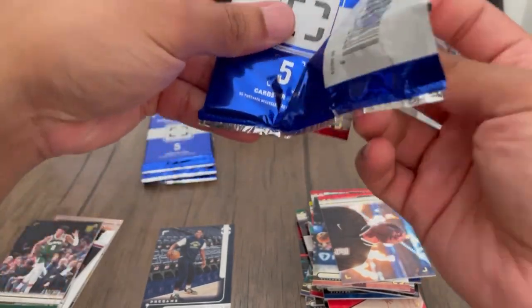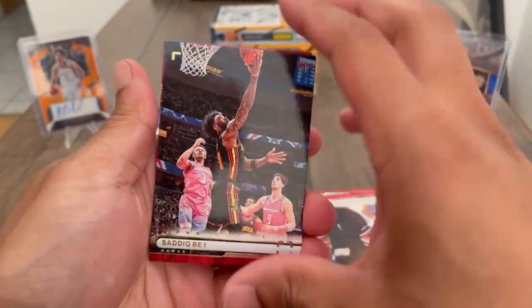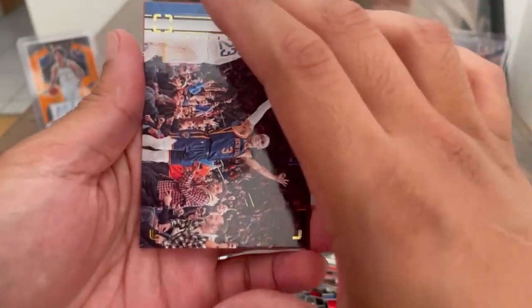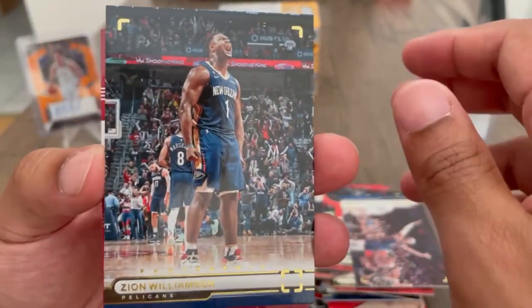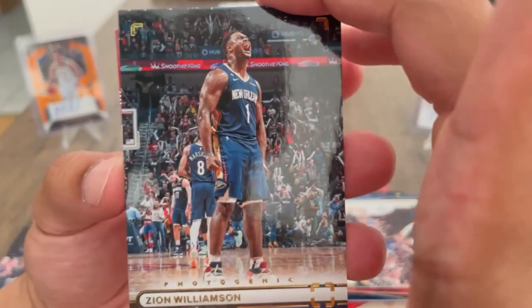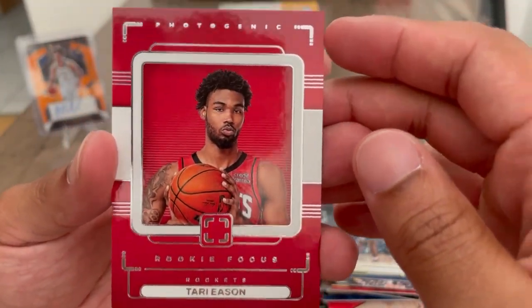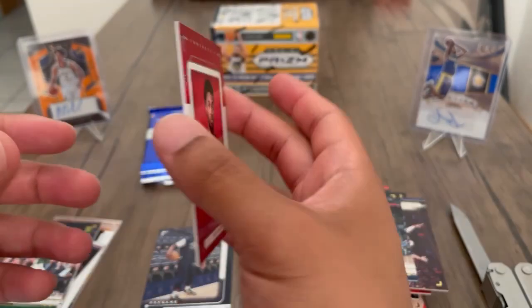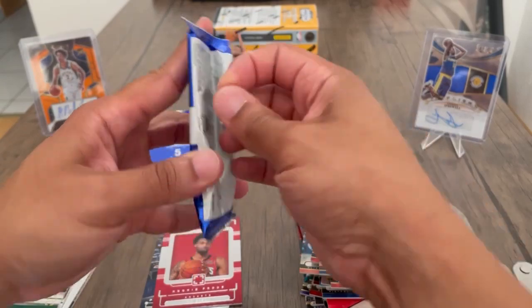Okay, we got four more packs left. Sadiq Bey. Bradley Beal, the newest Sun we got there. Okay — Zion, man, that's a ferocious picture right there. Then we got an Atari Easton — okay, what's that, Rookie Focus, not numbered. He's been doing pretty well in the summer league. That Rockets team — a lot of young people, a lot of pieces.